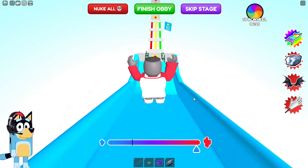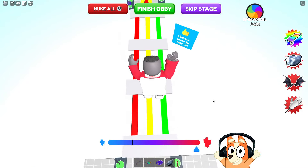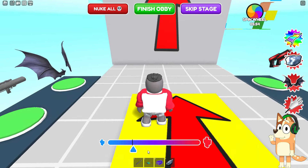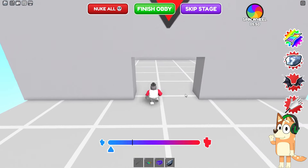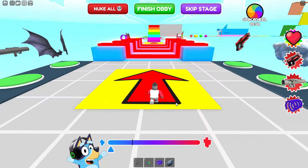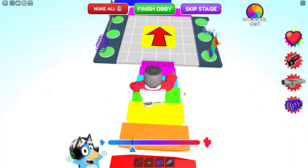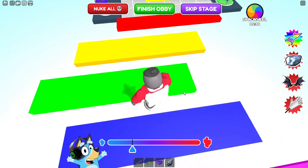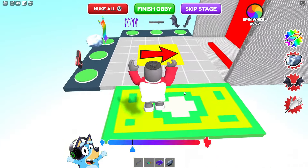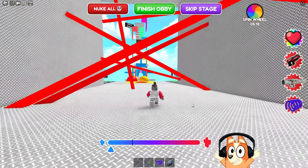Now we need to go down this big blue slide. In the next test, we should remain giant so that we can simply jump over all these colorful bridges instead of guessing which one is correct. Indeed, thanks to this we were able to pass this test very quickly. Now we will need to use the resizing function correctly because here we cannot simply jump over platforms. It's strange that we couldn't jump over this platform being big — perhaps the developers did this on purpose so that people wouldn't go through this whole game in the form of a giant.